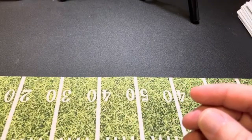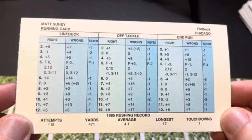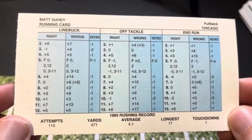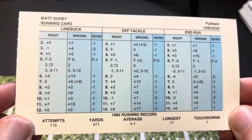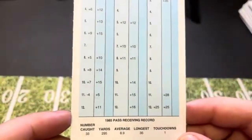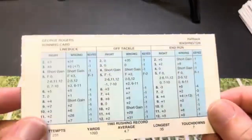And here is his running mate, Matt Suey — 115 attempts, 471 yards. Not great; I'm showing him mainly because he's on the Bears. But you'll notice on the right, when you're wrong on a lot of these runs, he doesn't lose yards a lot. Line buck right, he's got a negative one, a fumble zero, and a zero at 7, but otherwise he's making yardage — kind of impressive. He did catch 33 passes, so McMahon throwing a little out pass to him.